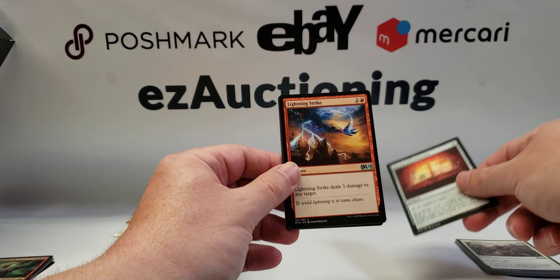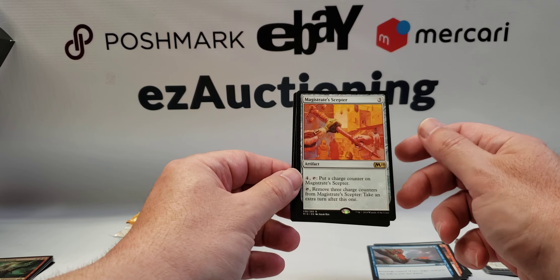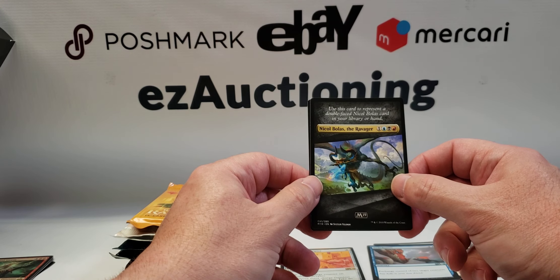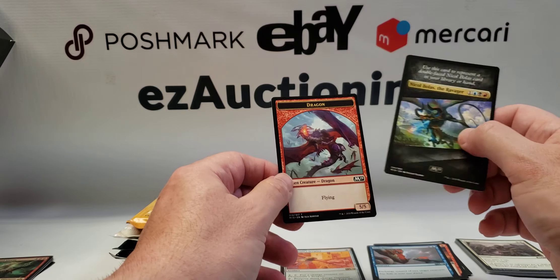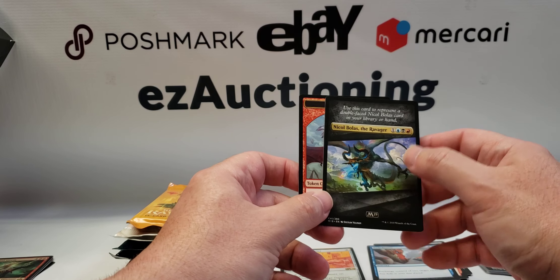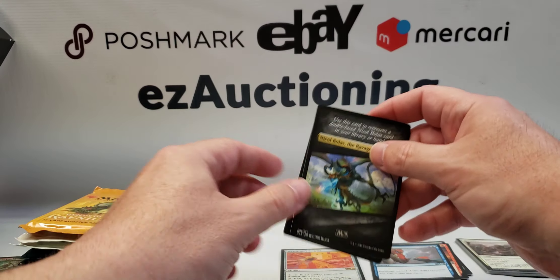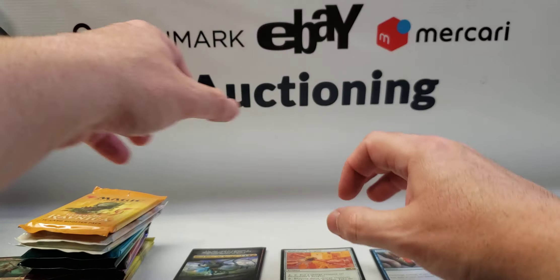Core 2019 pack: Arcane Encyclopedia, Lightning Strike, Switcheroo, Magistrate's Scepter. There's a card to represent a double-faced Nicol Bolas card in your library or hand — kind of like an emblem or something of that nature — and then a token card. We did not get a basic land out of that pack, and I'm not complaining.